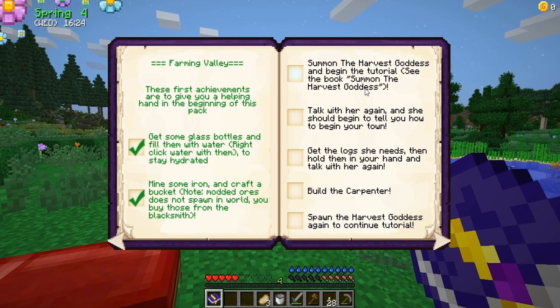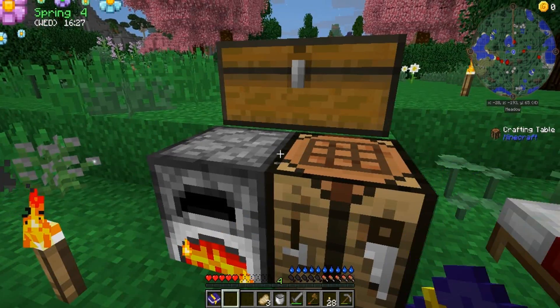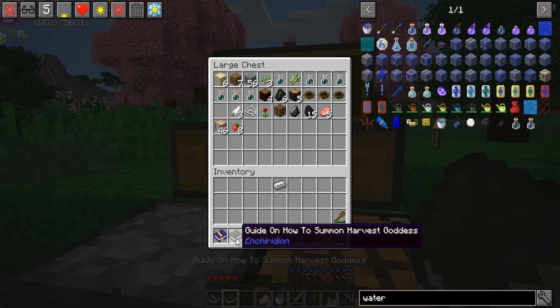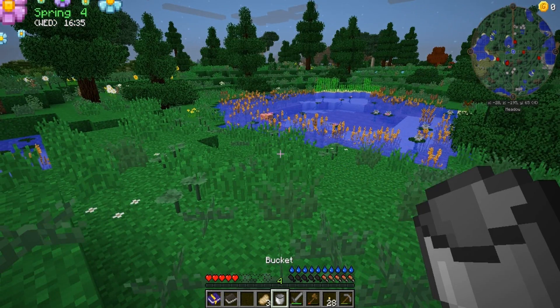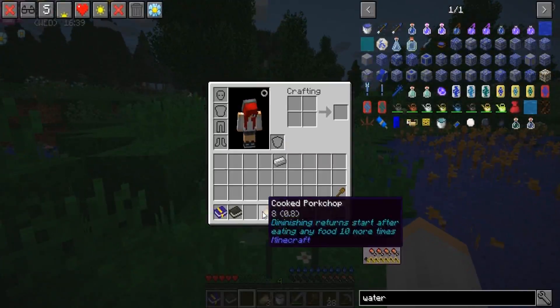Summon the harvest goddess and begin the tutorial — see the book. All right, this book will show you how to summon the harvest goddess. This pack is balanced around Harvest Festival — your goal is to build up a town, harvest crops, and sell them at your town to get coins. These coins can be used to buy items and parts for other mods in the pack. To begin, you need to summon the harvest goddess: find three vanilla flowers, one flower pot, one stick, and one bucket with water, then make two holes.